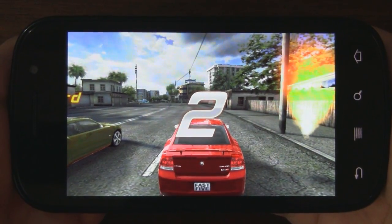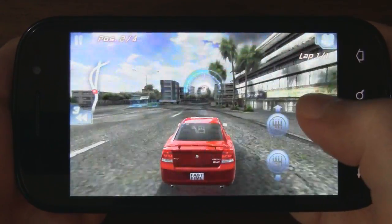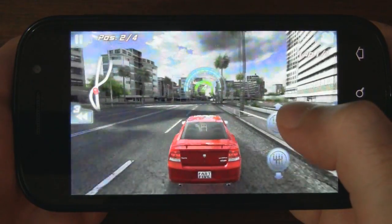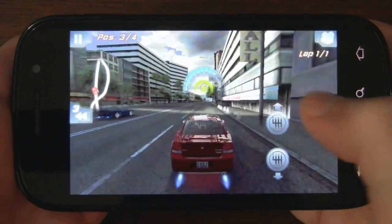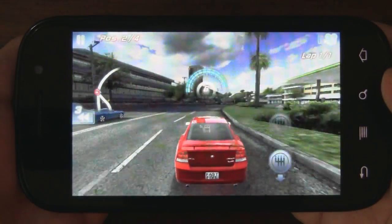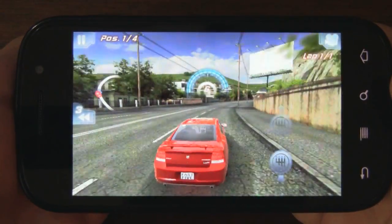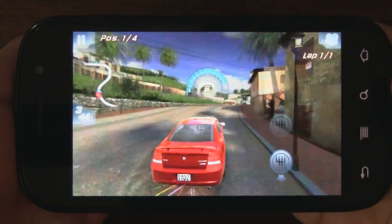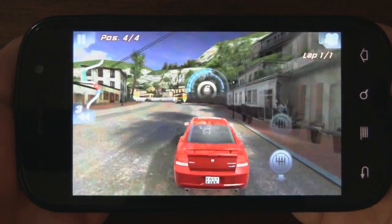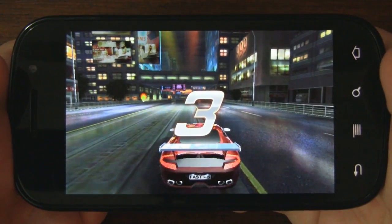Here we are in a drag race. You basically want to shift gears when your light turns green up there. Your car is guided automatically so you don't have to worry about controlling it, but you can switch lanes by tilting your device. Looks like we're in first and the finish line should be coming up — oh, we just hit a car. You'd want to switch lanes to avoid that.